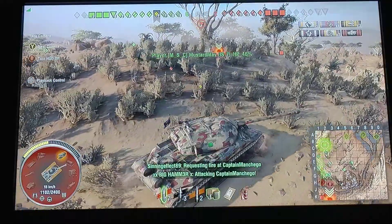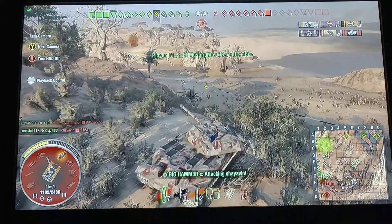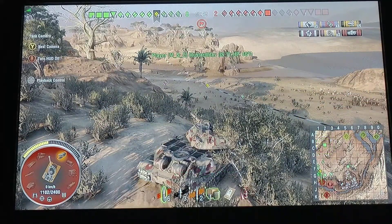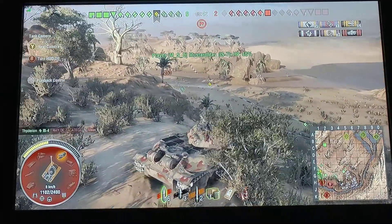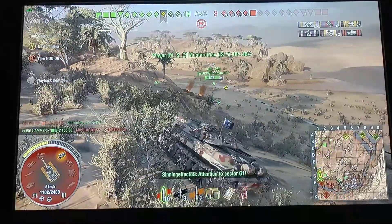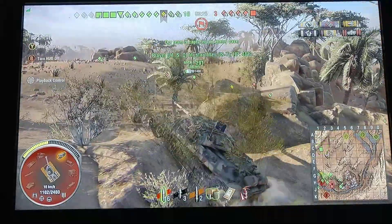One thing that gets you a loss on Scorpion Pass is when they're set up on the ridge and you just continue to push into them. You want to make sure you keep some people up on this ridge to counter their ridge, and also make sure you've got spotters in the bottom. Our IS-7 rams this Mouse — it takes 1,200 damage and their Mouse only takes 100 damage. Ramming a Mouse is obviously never a good idea, especially downhill at full speed; it's just not a win-win situation. Fadarian pushes out to seal the bottom, and I tell him I'm going to stay up top.